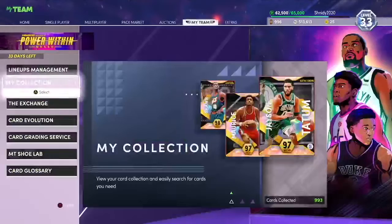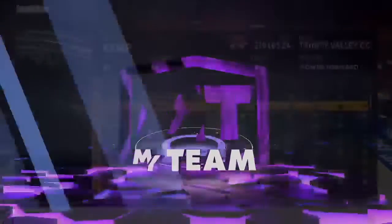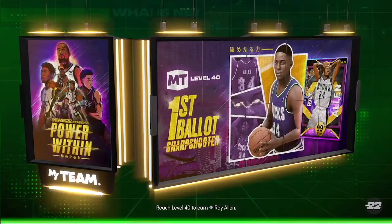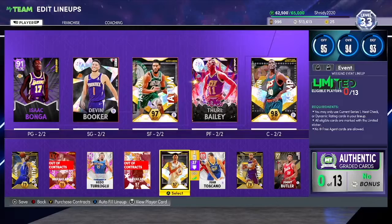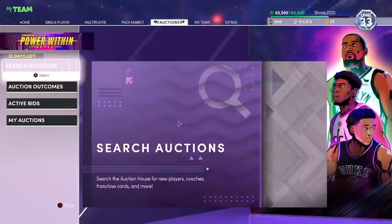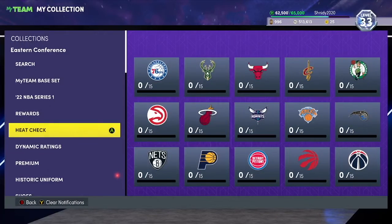RJ Hampton also has 30 gold badges — gold Catch and Shoot, Corner Specialist, Dimer, Clamps, Interceptor, Posterizer, and Quick First Step. His stats and badges are good, don't get me wrong, they just don't stand out as much. He's got Pro 3 which is the best behind-the-back in the game, and the quick dribble style which makes your cards extremely fast. It's also a super easy release to time.